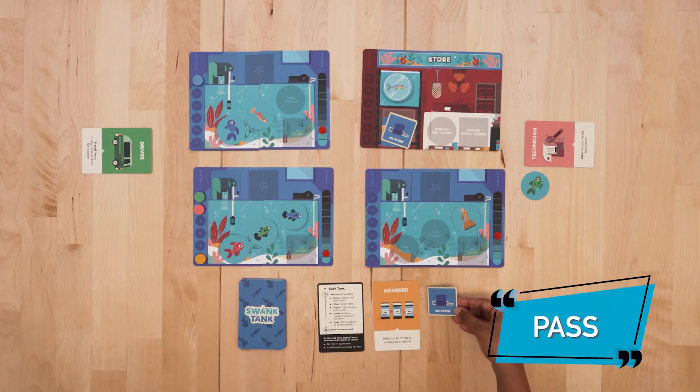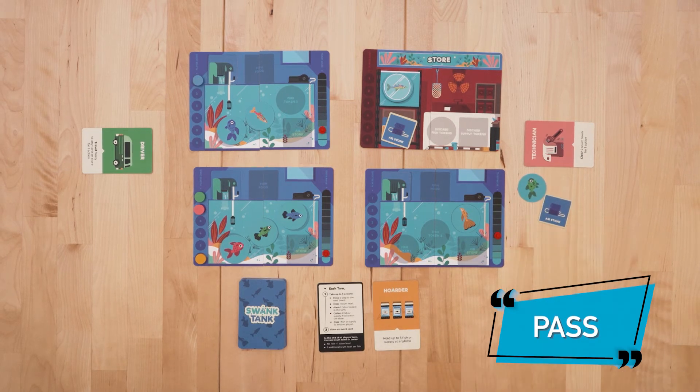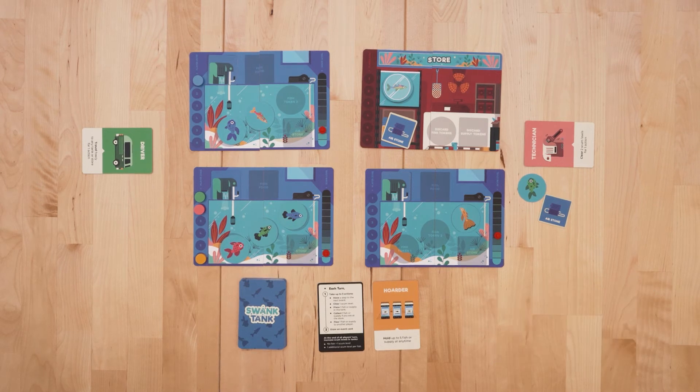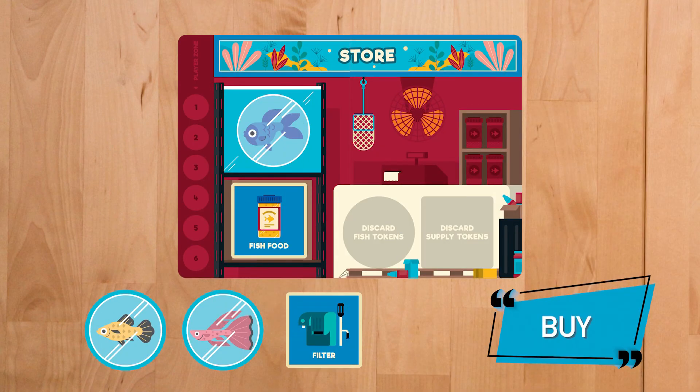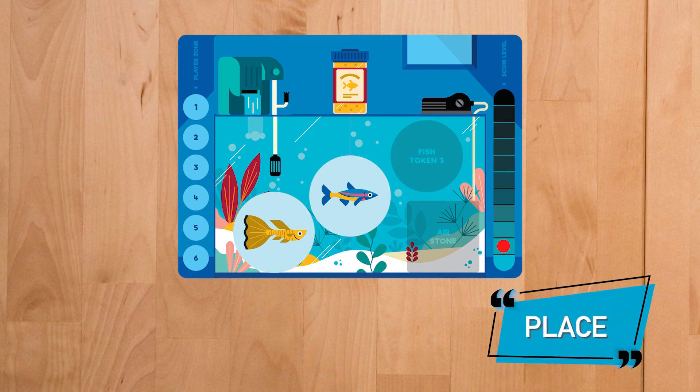Pass 1 fish or supply token to any other player — 1 token counts as 1 action. You may choose to do the same action up to 3 times, such as buy 3 tokens at the store or place 3 tokens in the tank. Each token you place or purchase is counted as 1 action.